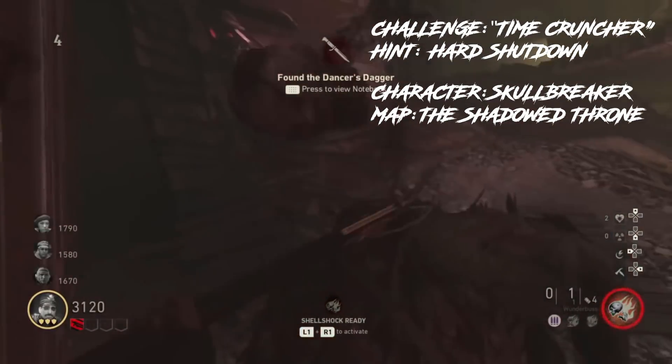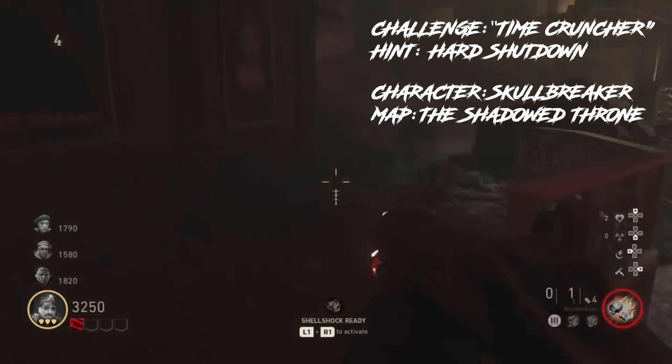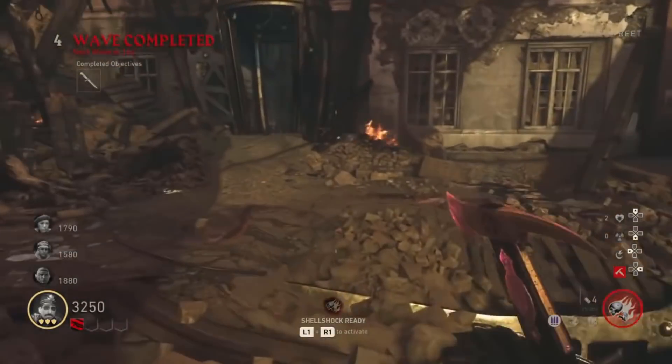Coming in at number 5, we have the challenge Time Cruncher from the map The Shadowed Throne. For this challenge, you have to beat the easter egg within 33 minutes, and this is really difficult.